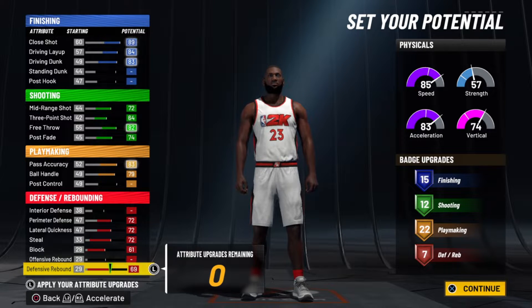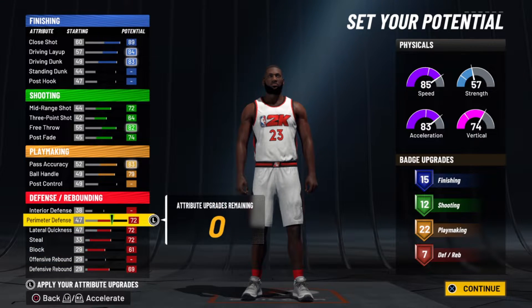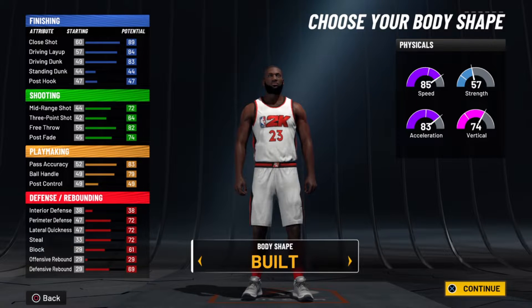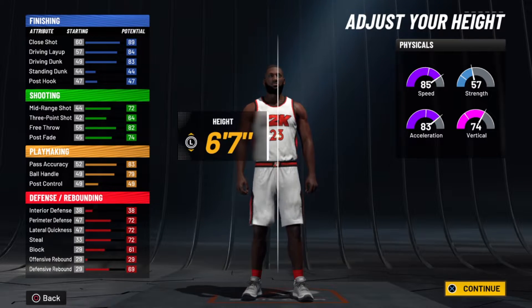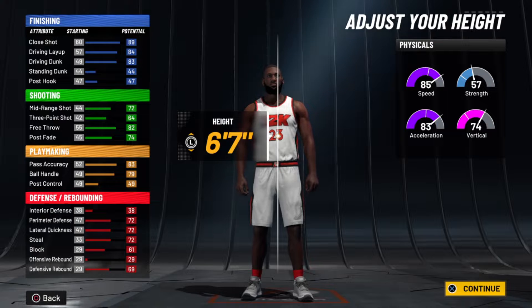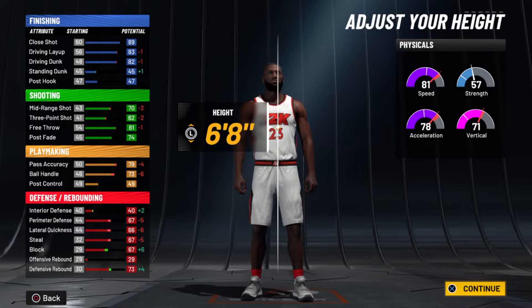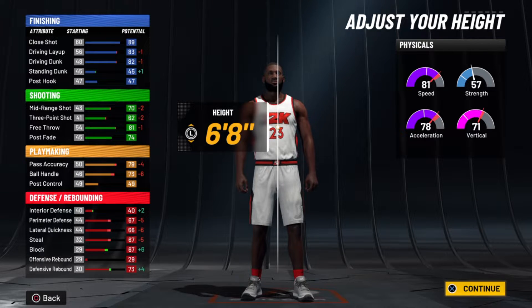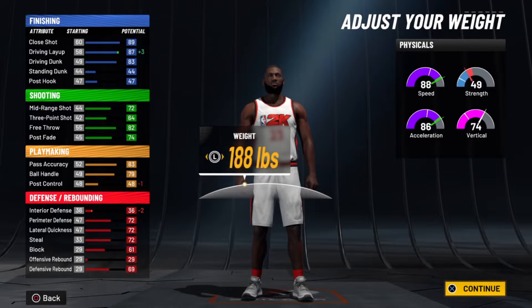For younger LeBron, I would use all my badges on finishing, or some on defense, but you want to be able to finish more as younger LeBron. You can go burly — make a minimum weight, or built. I think built looks better. I'm going to stay at six-seven just to have his durable packages. You could go six-eight, which would be great for becoming a 99 and it helps interior defense too — you're bigger, you get blocked less, more rebounds.